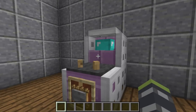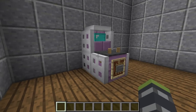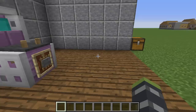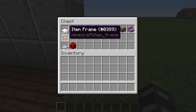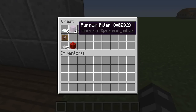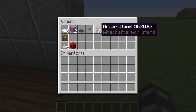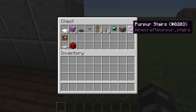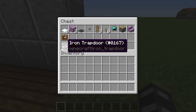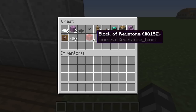The first thing you're going to need to know is the materials. In this chest I have those materials: you're going to need eight blocks of snow, two purple blocks, one gray carpet, a button, three armor stands, a lever, a diamond helmet, a piston, purple stairs, an item frame, seven iron trapdoors, and a block of redstone.